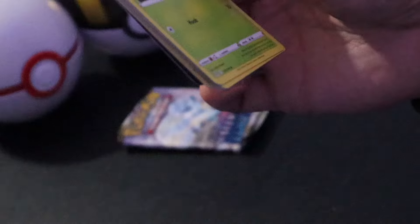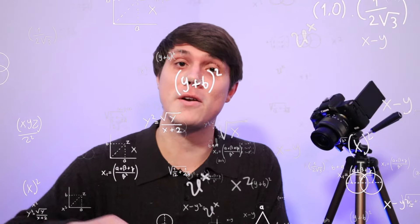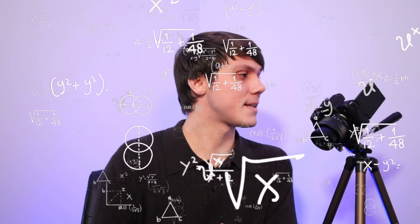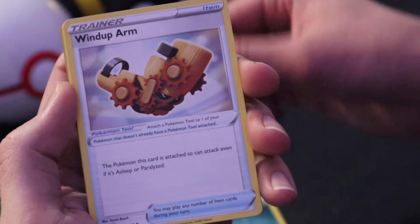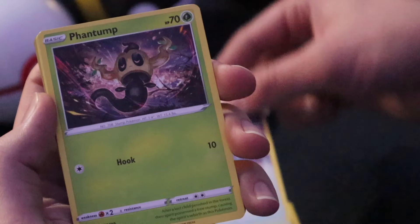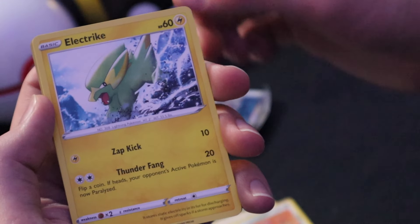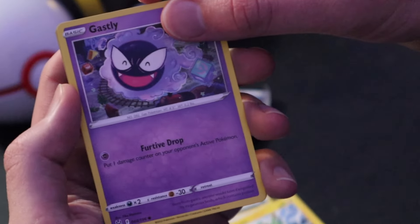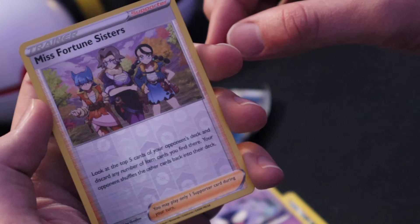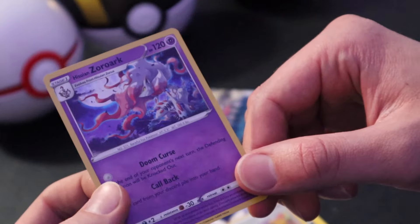Why not — let's do another Lost Origin. They seem to be the less lucky packs; it seems like Silver Tempest has had better luck, at least in terms of percentage since we've opened fewer of them, but it's had the same amount of trainer galleries as Lost Origin. Dark Energy in the front, followed by Wind Up Arm, Machoke, Mirage Gate, Phantom, Zodowoodoo, Bronzor, Electrike, Gastly, Miss Fortune Sisters Reverse, and for the card in the back, a Holographic Hisuian Zoroark.